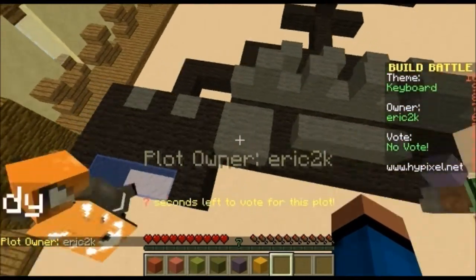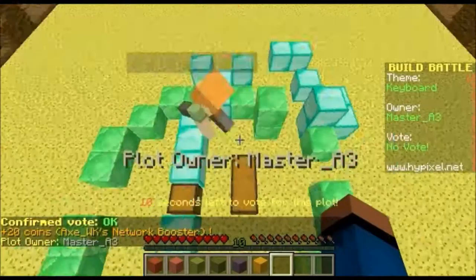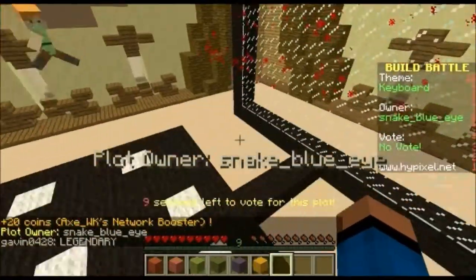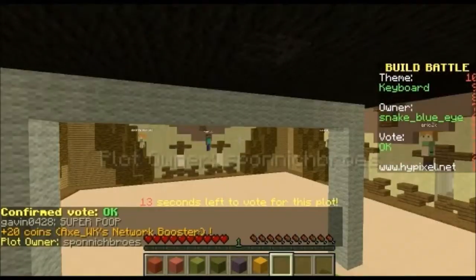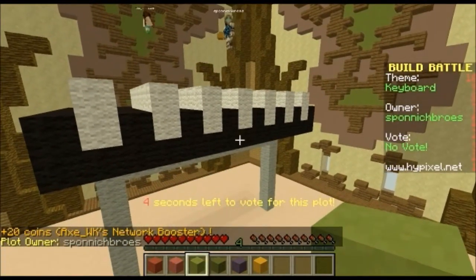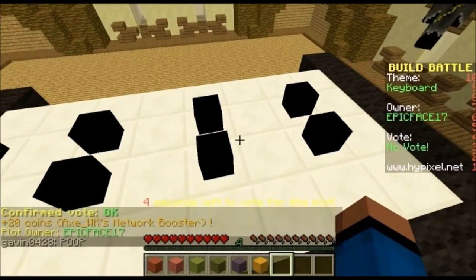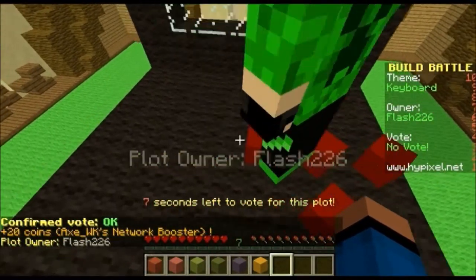This one looks nice. Oh, that's the mouse — okay. This one doesn't really look like a keyboard so I'm going to give it a good. I don't really know what the redstone particles are for. This looks sort of like a piano, not really a keyboard. Oh, I get it — they thought it was like a piano keyboard. That's actually smart because pianos are sometimes called keyboards. This one's good. This one sort of looks like a Gameboy, but I'll give it another one.